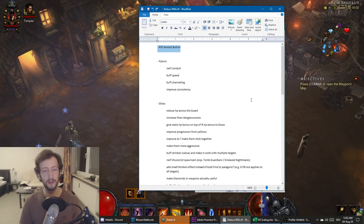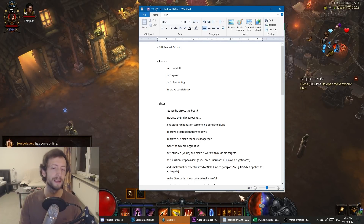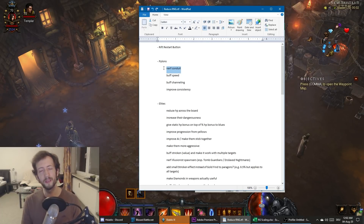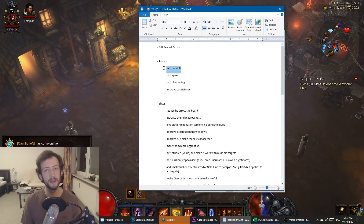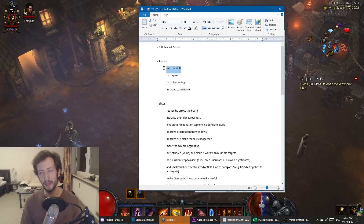Next up, pylons. The biggest offender is obviously Conduit — by far the strongest pylon — which ties into another problem I'll discuss: elites are almost unkillable for almost every build when you're at a pushing tier. Only in very specific circumstances can you kill elites, but generally elites are an 80–90% auto-skip when pushing.